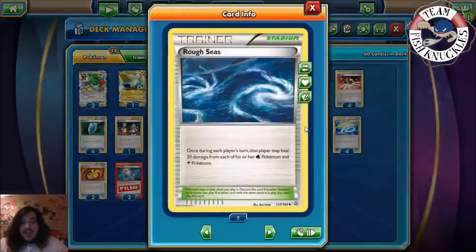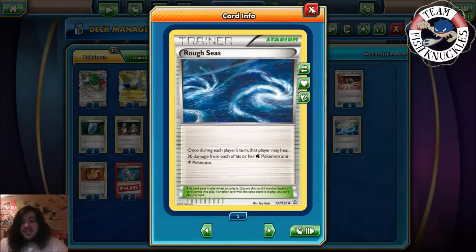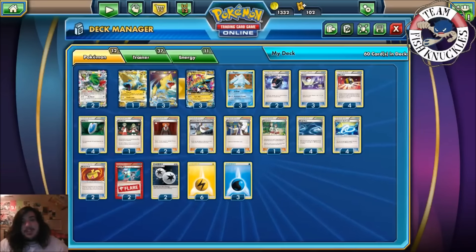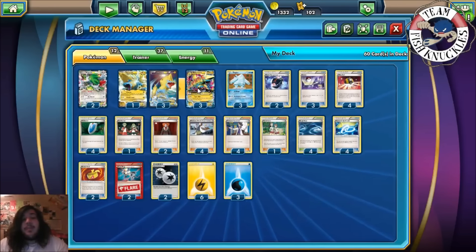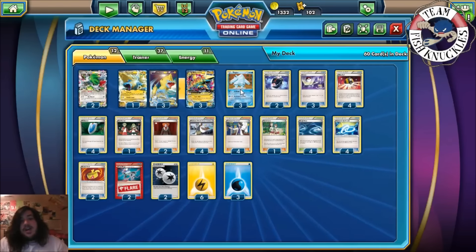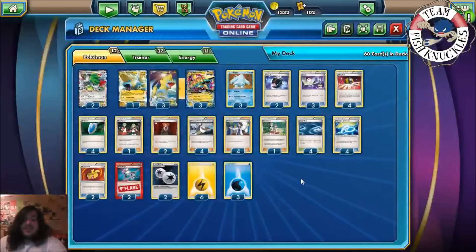Another thing — if Crobat and Golbat are still popular, Rough Seas kind of fixes that problem too. They could start putting damage on your Regice early but Rough Seas heals it off so you don't have to worry. Besides the Vespiquen matchup with Mega Manetric, there are also lots of EX Pokemon in the format — Machamp, Tyranitar, Sceptile — and Regice's Resistance Blizzard gets around those. Hopefully you enjoy this video and this deck. Let's see it in action.